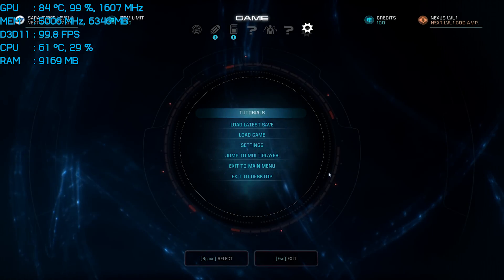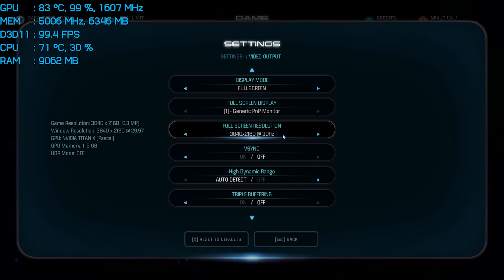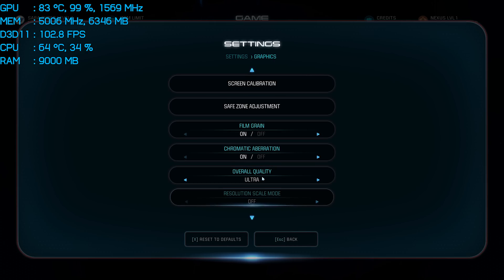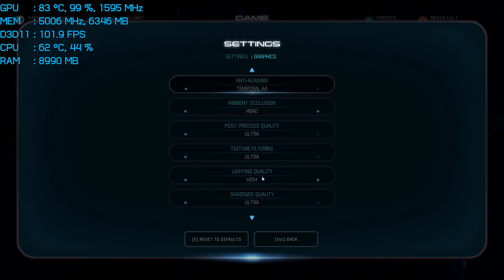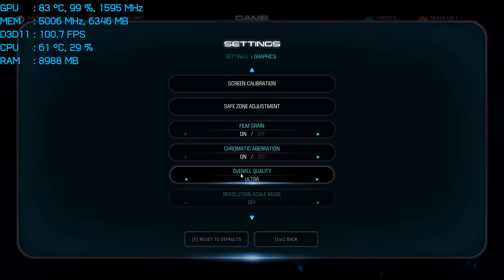Since EA's Origin game client locks you out of the game for 24 hours after five hardware changes are made — either to the graphics card or the CPU — this made testing painfully slow. In the end I had to purchase three copies of the game on three separate accounts just to test 15 configurations per day. For testing we focused on the ultra quality preset, and at these quality settings the game looks phenomenal. We also tested at the three standard resolutions: 1080p, 1440p, and 4K.